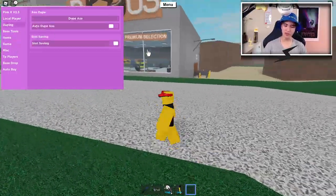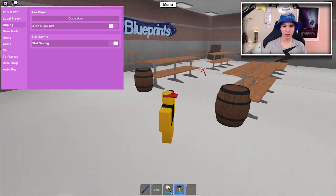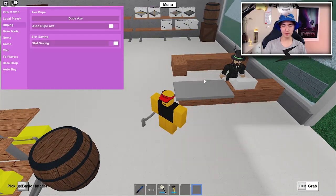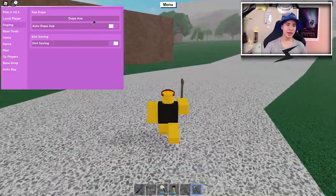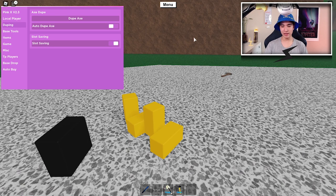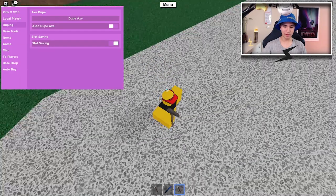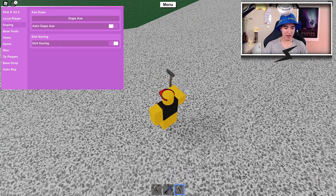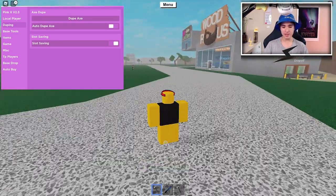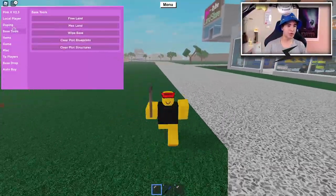We also have duping. Of course we can dupe our axe. Let's get this axe real quick - we just bought the axe and picked it up. We can dupe the axe by turning it on. Give it a second to reload and respawn. And here we are - two axes. As you guys can tell I have two different axes. You guys see that I have two axes in my inventory. We also have slot saving so we can autosave even faster than before.